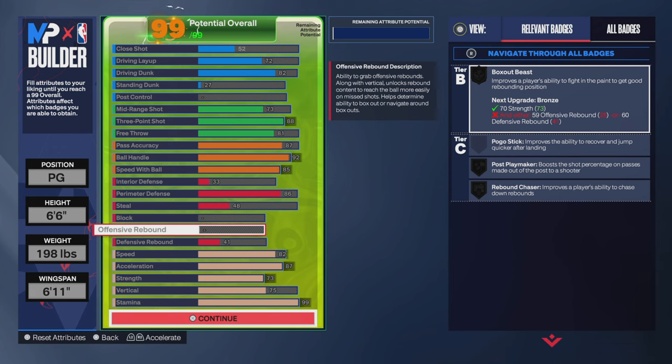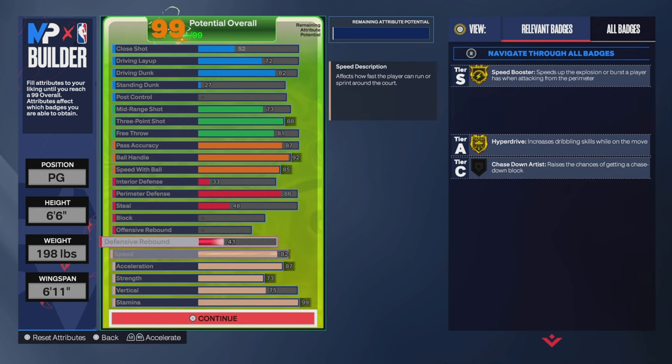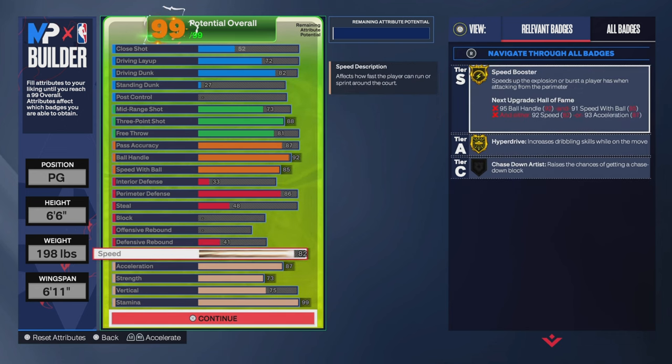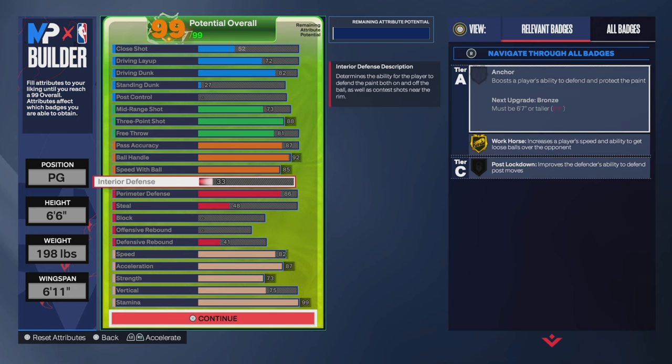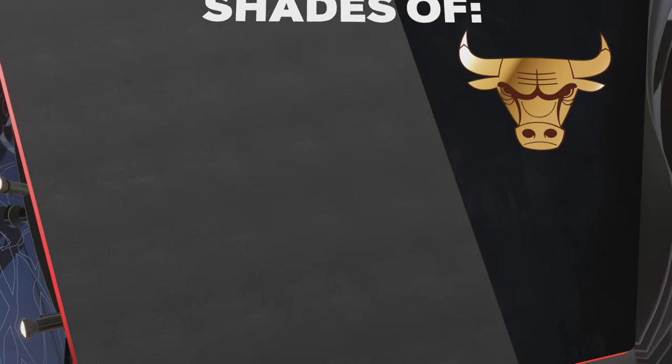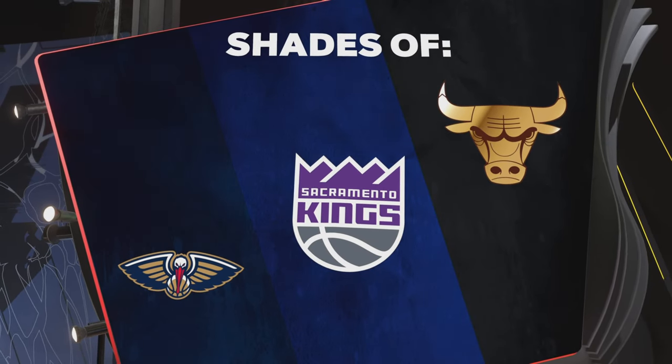So yeah, this is the other 6'6" build. If you like this version, I feel like it fits more people's playstyle, because most of y'all are rim runners and dunkers — you're not really shooting floaters and scoopies like that. So this is the build for y'all. And another OG name came out of this build.